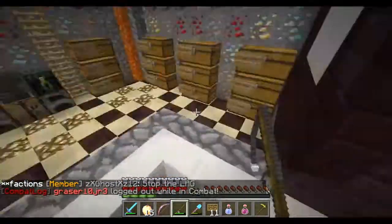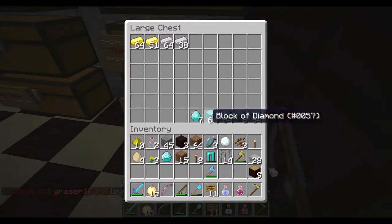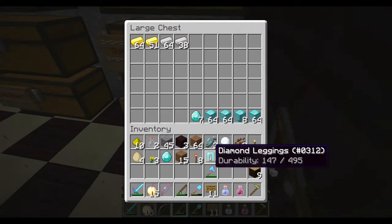I have a dump chest down here with items I've been collecting — as you can see we get a lot of diamonds from fishing, and we just make them into blocks for decoration later.